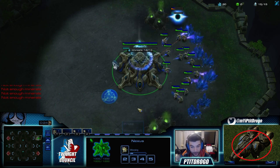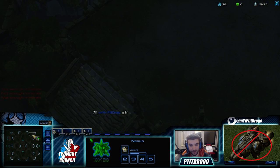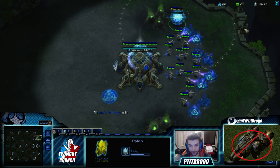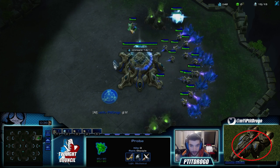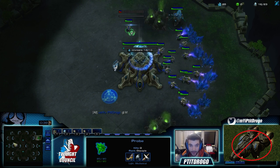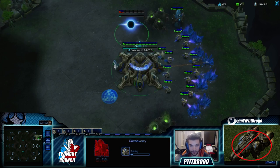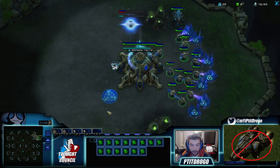So now we're gonna go step by step, shall we? The first step is gonna be to secure an expansion, and then a third base really safely, without having to think too much about what your opponent is doing. So we want a really safe build, and once we have a three base economy, we can go ahead and kill the liberators of your Terran opponent. But we're not quite there yet, so we're gonna talk about the early game a little bit.